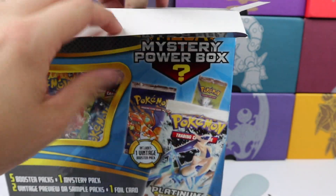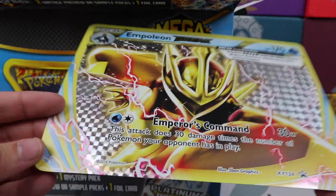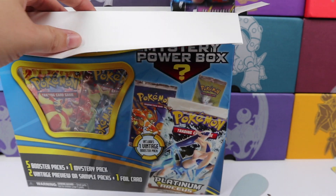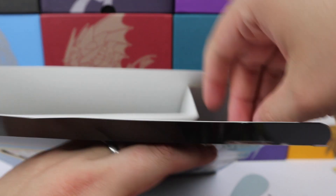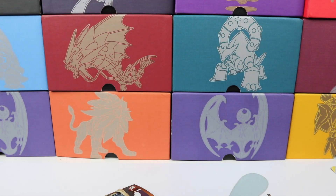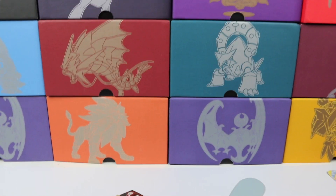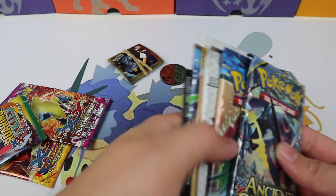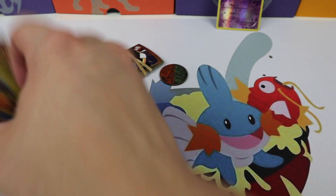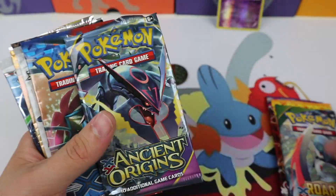Our jumbo card is an Empoleon Break — it's very, very damaged, got a huge crease. Let's pull out these booster packs. We have a Sun and Moon code card that was just in the box. Our holographic card is a Breakthrough Ralts. The packs we're looking at are Phantom Forces, Flash Fire, Roaring Skies, Ancient Origins, and XY Base.